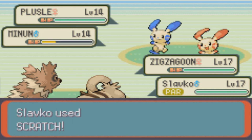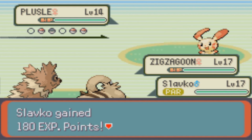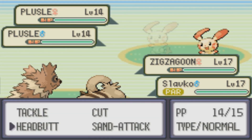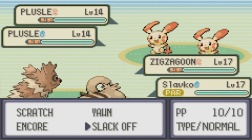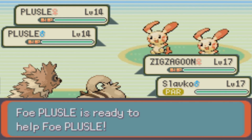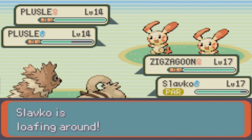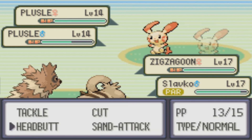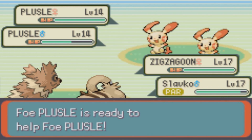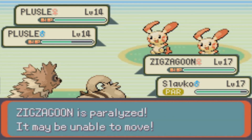They also have Helping Hand, which is basically a move that gives a buff to your partner during these double battles, so we have to look out for that. I hate that Slavko got paralyzed, but thankfully we're able to knock one down. Two Plusles! I wish Slakoth could be used. Stop clapping for each other. Oh no, now we're both paralyzed — this is what I was kind of worried about.